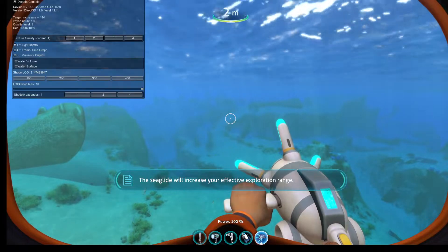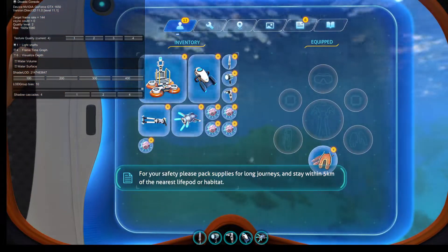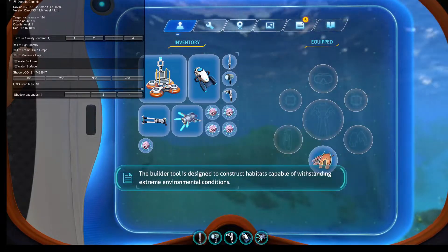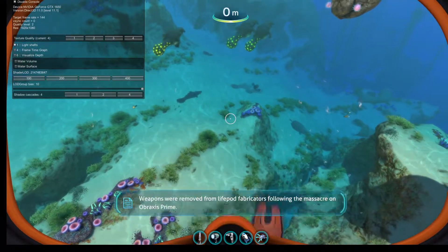The Sea Glide will increase your effective exploration range. For your safety, please pack supplies for long journeys and stay within five kilometers of the nearest life pod or habitat. The builder tool is designed to construct habitats capable of withstanding extreme environmental conditions.